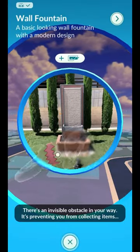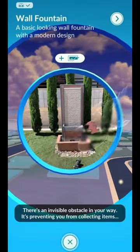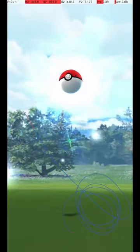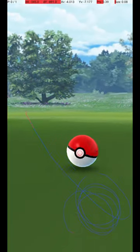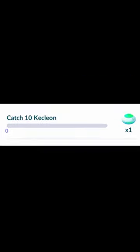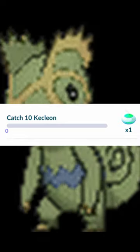Kecleon appears as an invisible obstacle on Pokéstops. After you knock it down, it will spawn near the Pokéstop and give you a chance to catch it. With a reasonably high 10% flee rate, let's investigate its excellent throw to maximize your chances of catching this rare spawn — 10 catches of which are famously required to complete the shiny Jirachi Masterwork research.